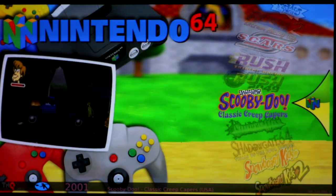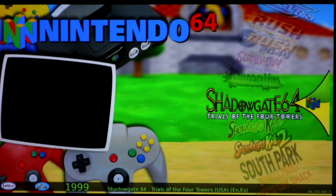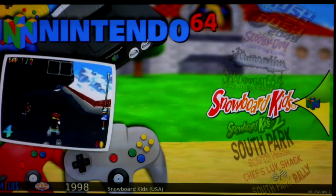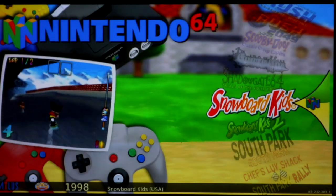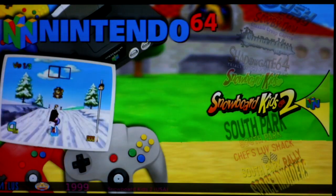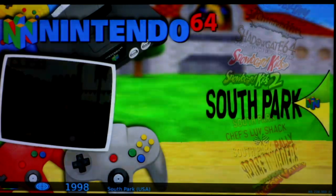Scooby-Doo runs really well, good game to play. Shadow Man, green — that's good. Shadow Gate, a little laggy but playable, so not perfect but playable. This one is barely playable — it's getting a yellow, but it's borderline yellow-green. But again, you get laggy. The sequel though actually runs pretty good — the sequel runs better than the first one, which is interesting because usually the first one runs better than the sequel on these ROMs.